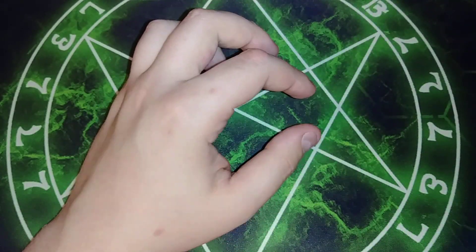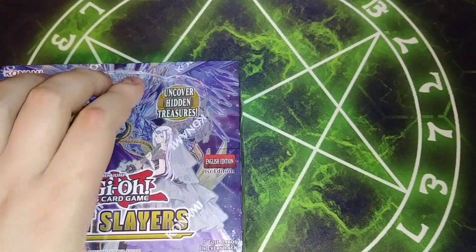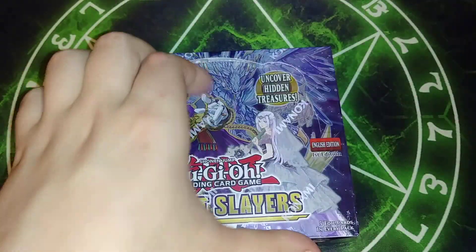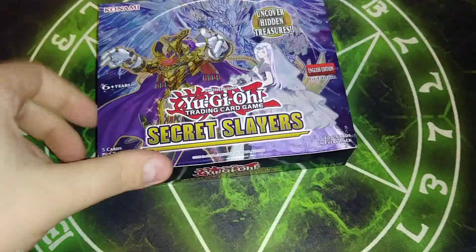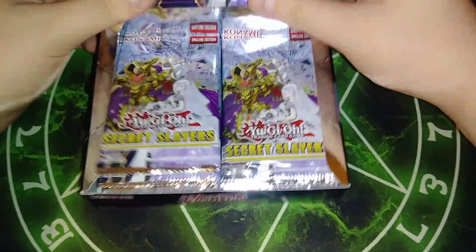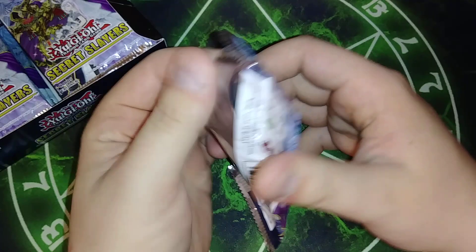So let's move on into our next booster box — we have one more for this video and then we're going to be opening up the last one in the next video. This time we're going to be opening up again with those Pink Scissors of Destiny, because real men use pink. This time we're going to start with the left side because I've been doing right side first.